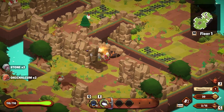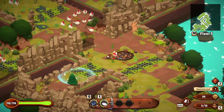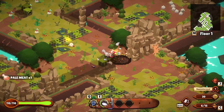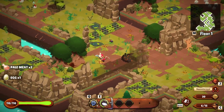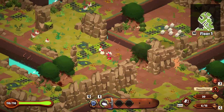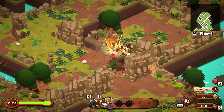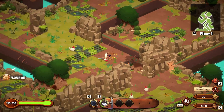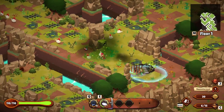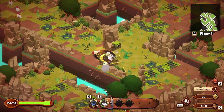What we have here is the randomly generated overworld, at least one of multiple zones that are going to open up for us over time. What I want to do with this run specifically is to grab all kinds of awesome ingredients, because we're going to need them now having additional cooking options.